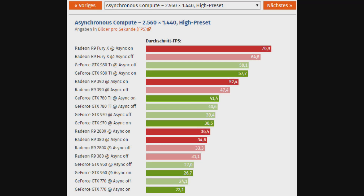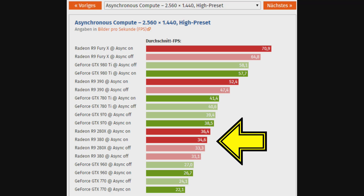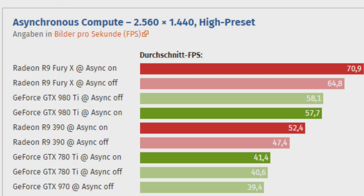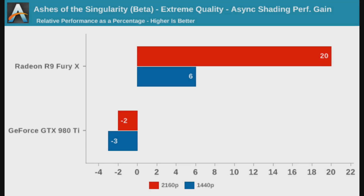We talked about asynchronous compute, and the game allows you to turn it on or off — here we can see some pretty interesting results. Clearly the Fury X gains quite a bit from having asynchronous compute on, as does the R9 390 and other older Radeon cards. When it comes to the GeForce cards however, there are effectively no real gains, it's more like very small losses. We can see this more clearly over at AnandTech, where the Fury X gains 6% at 1440p and a massive 20% gain at 4K resolution.